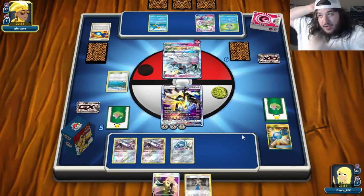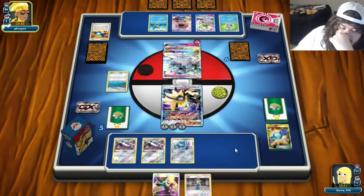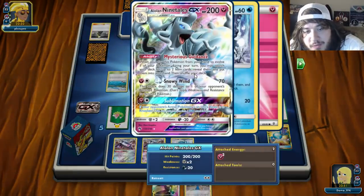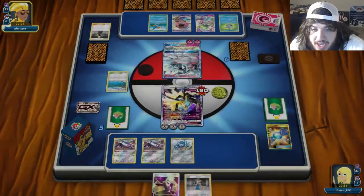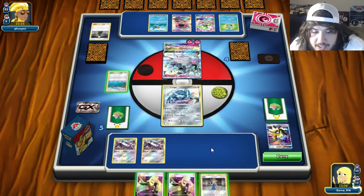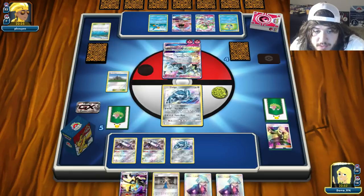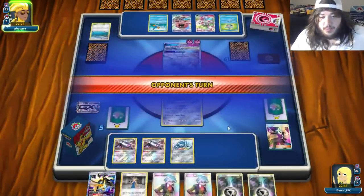We have two options here: Cynthia and hope we hit Mount Coronet and energy, then Turn Back Time for a knockout — I think that's better than giving up a Magnezone right now. We could use Lady but that's not guaranteed. Let's go Cynthia. We need Mount Coronet and a single energy; we have Acrobikes ready. There's Supernatural GX — he takes a knockout, goes down to four. We send in Dialga.